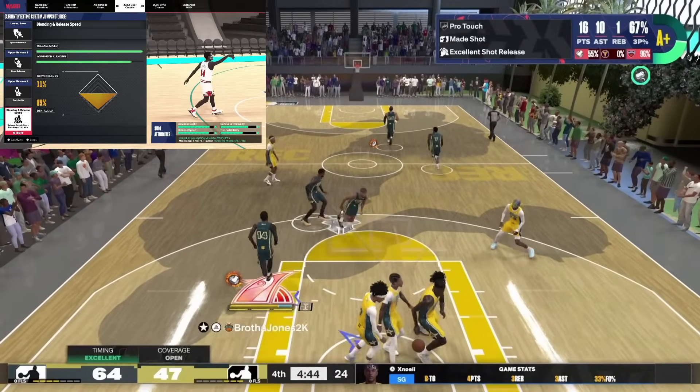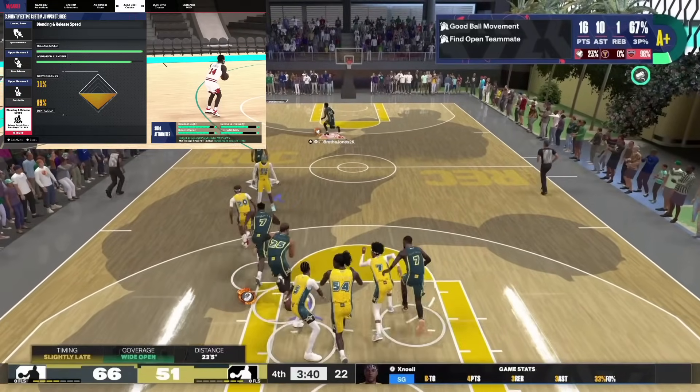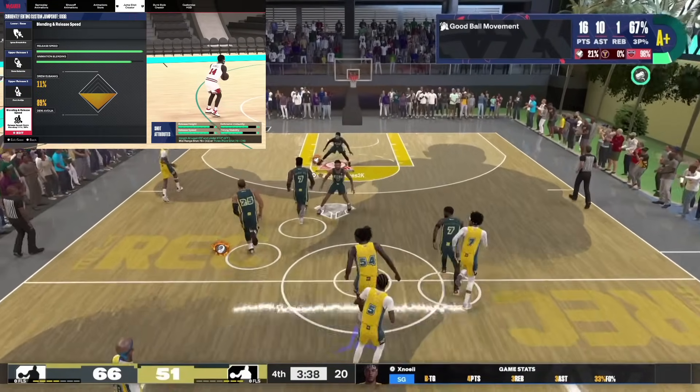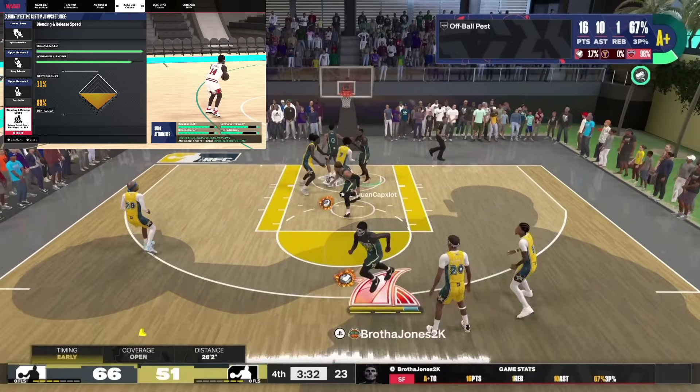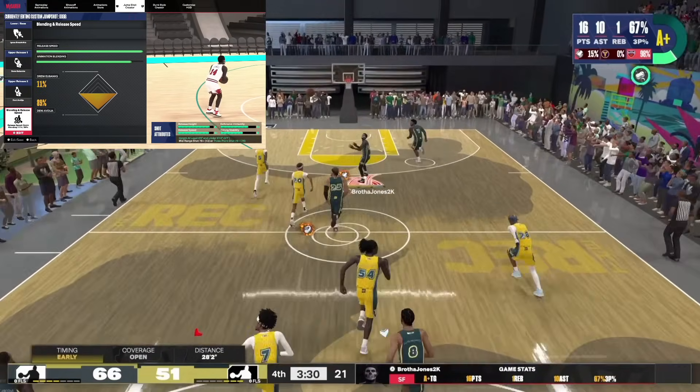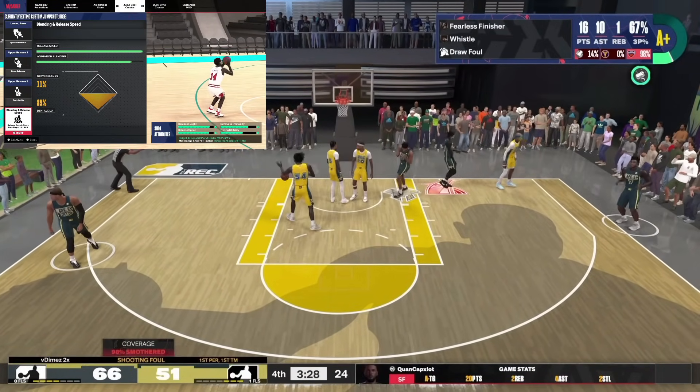For the jump shot — this one is Ignis Brazilicus, Drew Ebanks, and Danny Vajeta at 89% Vajeta and 11% Drew Ebanks. You have to be six-five to six-nine with at least a 76 three-pointer. It works pretty low, so if you got a low three ball this jumper will work for you.